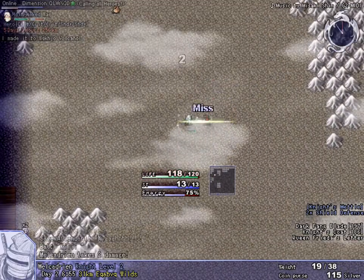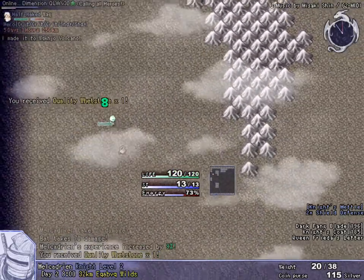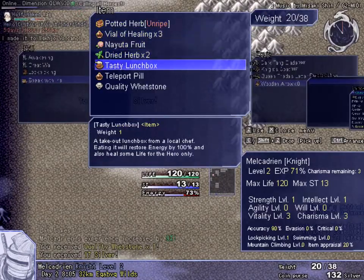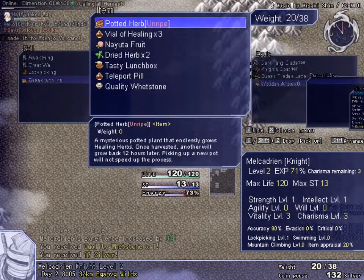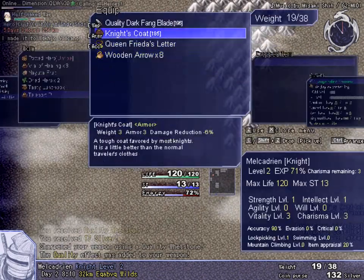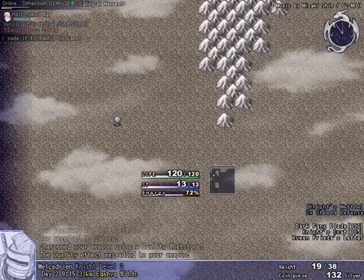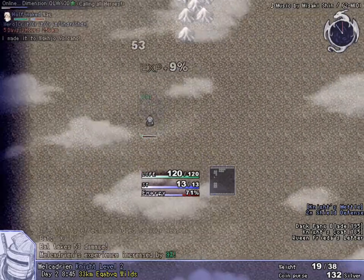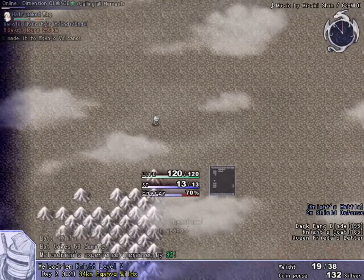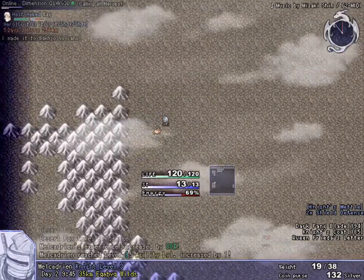I guess I could've just walked over the mountains because it wouldn't harm me too much. A whetstone! I can use this for my sword here — the quality effect, which gives it higher quality materials, more power, and less durability attrition, which means it lasts a little longer. Not a whole lot longer, mind you, but it does last a little. Level 3.